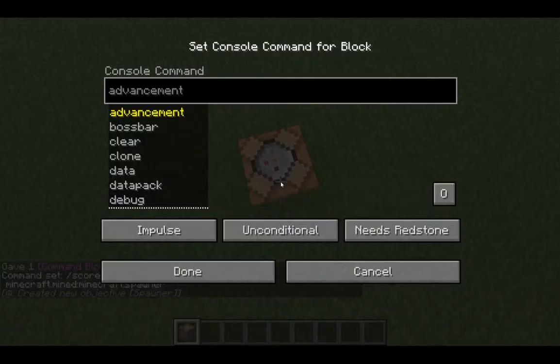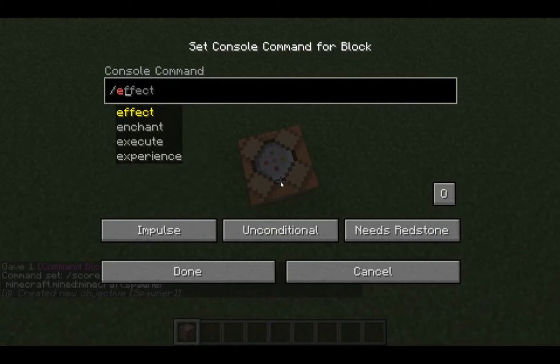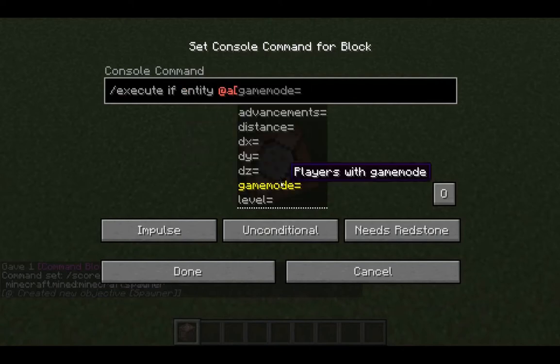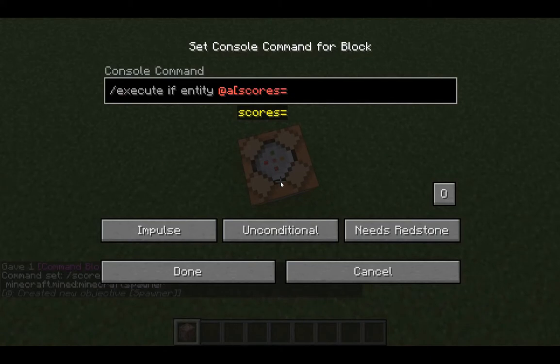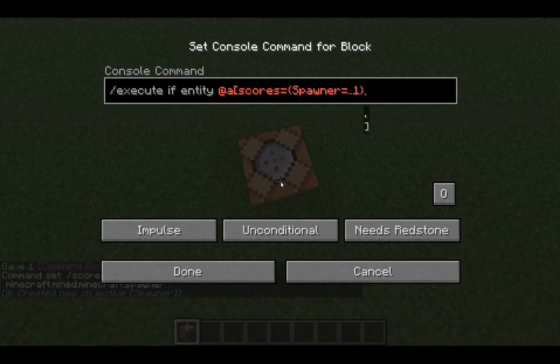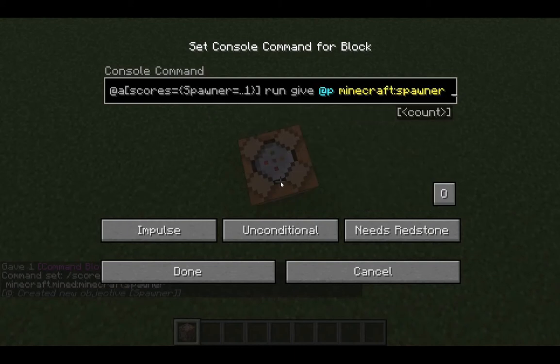Now get rid of that command block and place down your next command. Do slash execute if entity @a, then type in 'scores', open a curly bracket, write in whatever you named the objective — so we named this 'spawner' — then put an equals sign, then do '1..1', then close curly bracket and square bracket to finish it. That executes if a player has a score of one for the spawner. Then right after that do 'run give @p spawner 1'. Put that on always active and repeat.